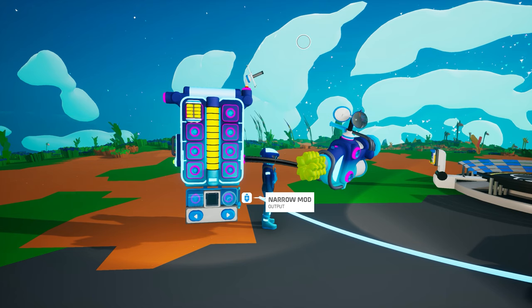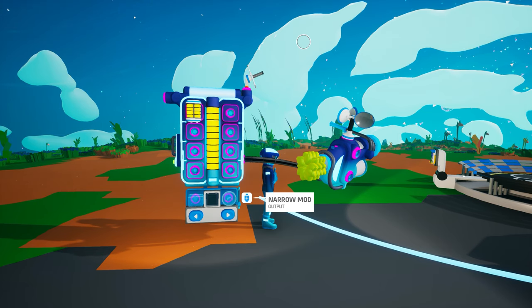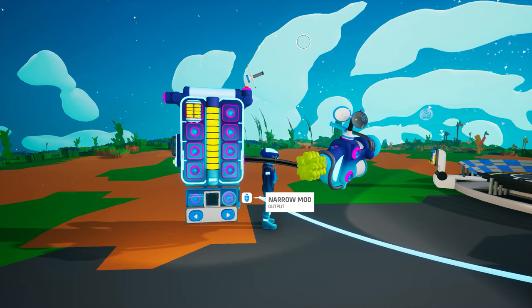Power producers will provide power to recharge your backpack when attached to the shoulder slots or one of the augment slots on your terrain tool. Batteries, however, can be stored anywhere on your backpack and will provide power to recharge it.